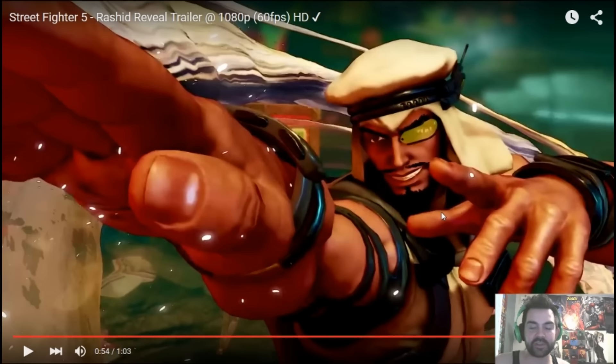His moveset looks incredibly technical. It makes sense that we have a wind character now, because we have Ryu who's lightning, Chun-Li who's water, Ken who's fire — so it makes sense that this dude is wind.